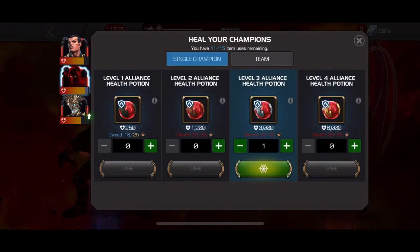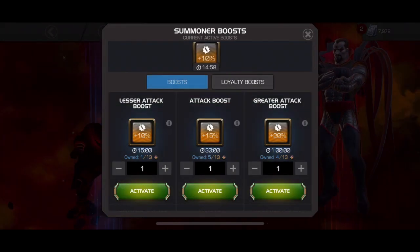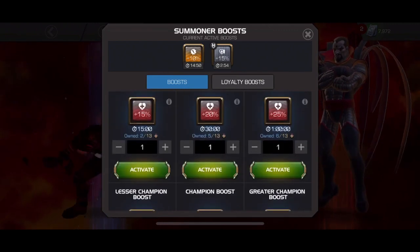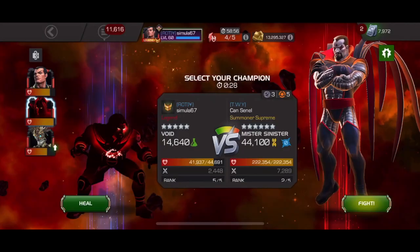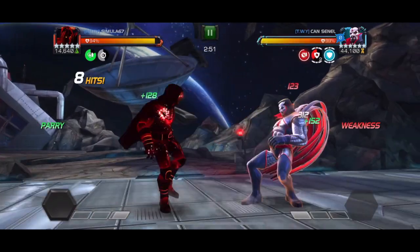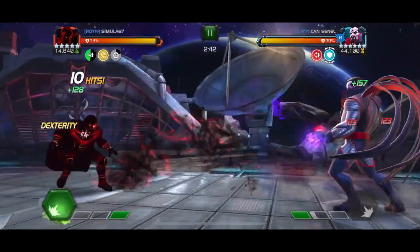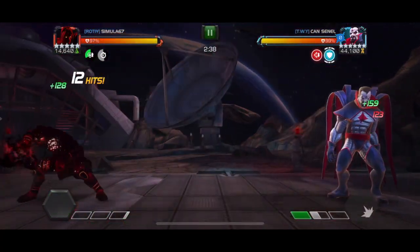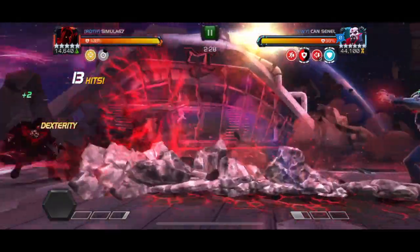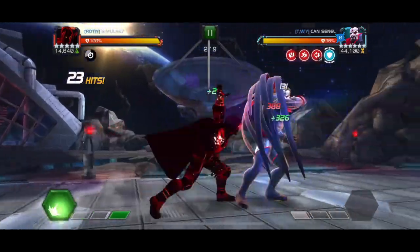Last but not least, this is an R2 six-star Mr. Sinister. Somebody R2'd a Mr. Sinister and put them on this node. I'm going in with Void as I typically do on this node. This node has Strike Back, so when I get the petrify debuffs up, not only am I limiting and eventually stopping his regeneration, I'm also eliminating and eventually reversing his power gain from Strike Back. I put on a combat regen boost at the start of the fight just to keep myself topped up from the initial block damage. Once I get into a comfortable cycle of him throwing specials and me countering, I won't have to take as many blocked hits or parries.